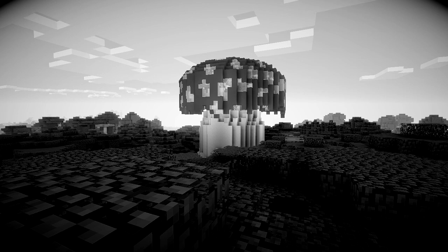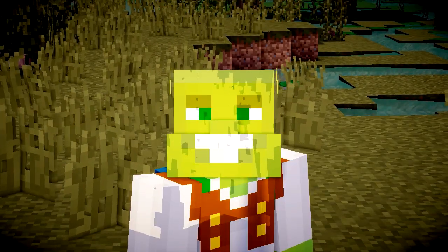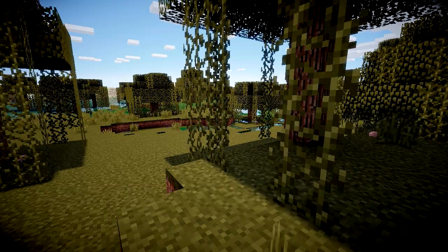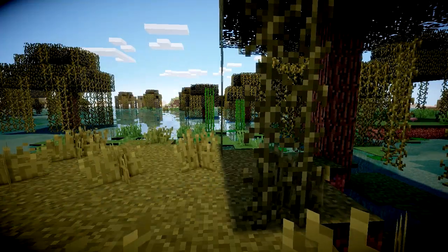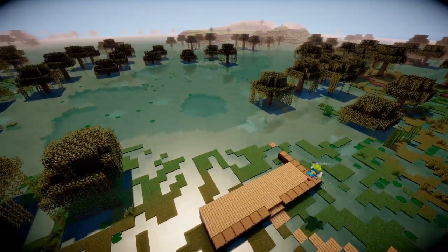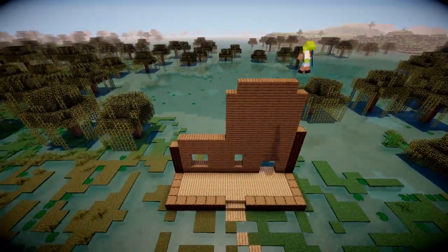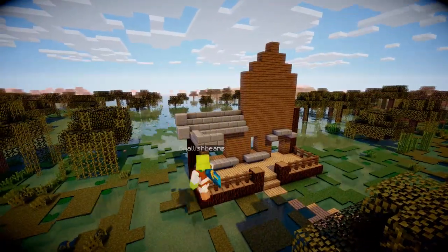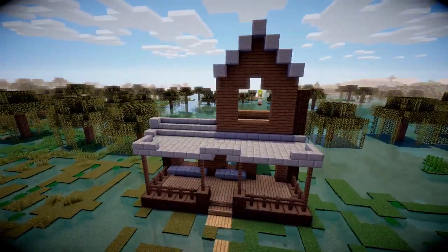Our next biome is the swamp biome. Why would I build in a swamp? There's water randomly everywhere, the colors are ugly, and don't witches live there? You're correct, witches do live there. However, Shrek also lives there and Shrek is awesome. Swamps have a water-grass floor which can be annoying to maneuver over, but you can improvise by adding planks in there, making paths for yourself - it really looks nice.